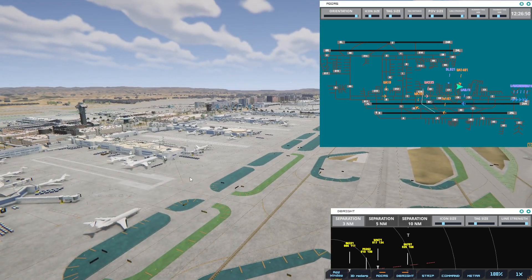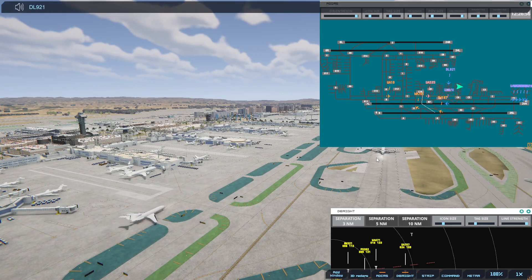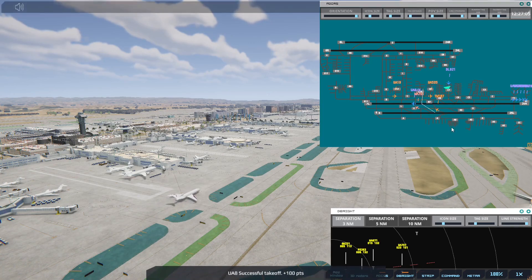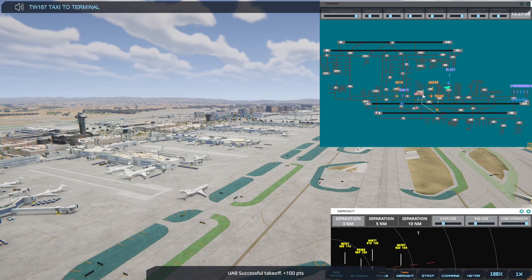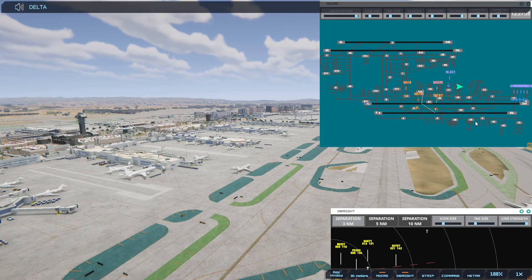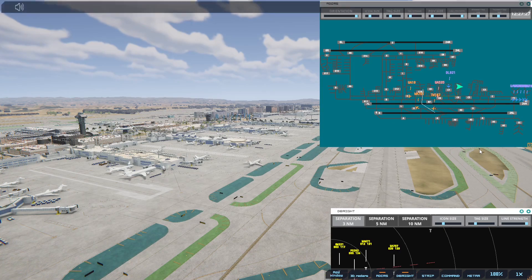Delta 9021, runway 25R via Bravo. Transworld 187, taxi to terminal. Delta 9021, hold position. United 78, runway 25R, cleared for immediate takeoff upon reaching altitude 500, contact departure.